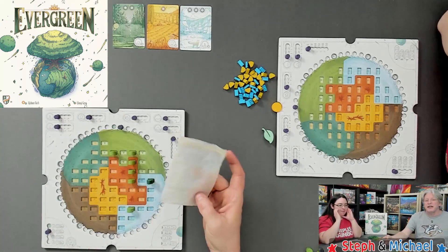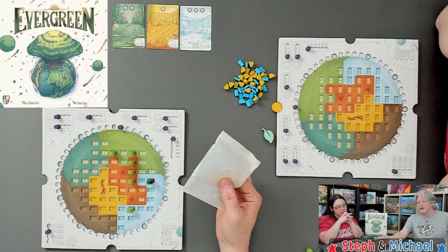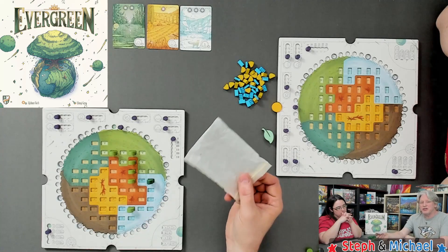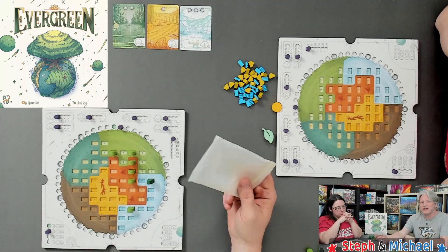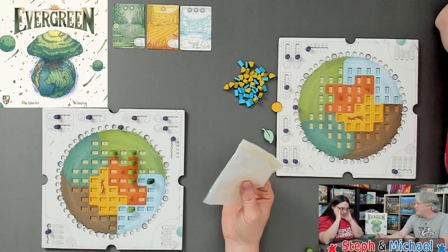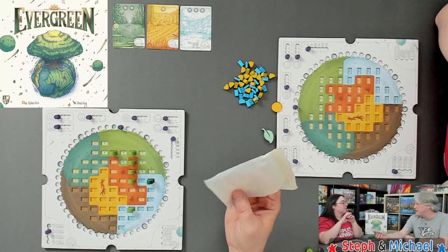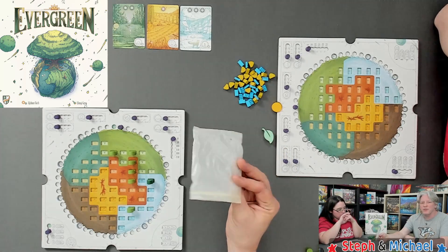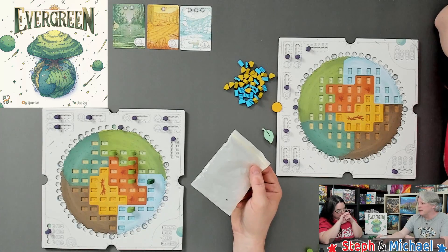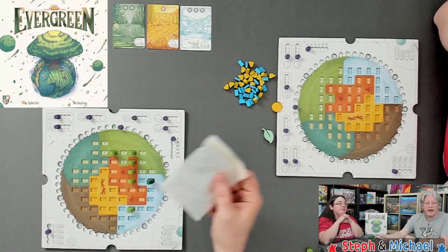The bags that come with Evergreen are opaque — I'm not a fan since you can't see what's inside, but I believe they're made with more recyclable plastics as part of a recycling initiative. So if that's your thing, Horrible Guild is doing a great job providing the more eco-friendly opaque bags.